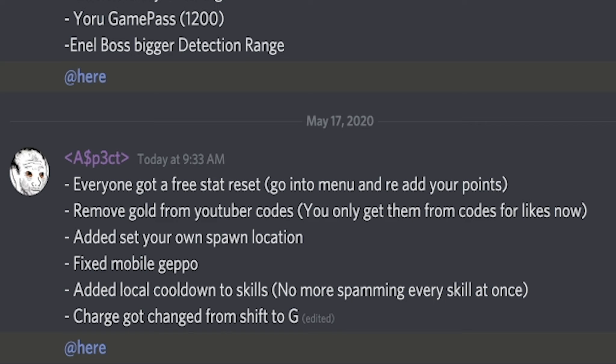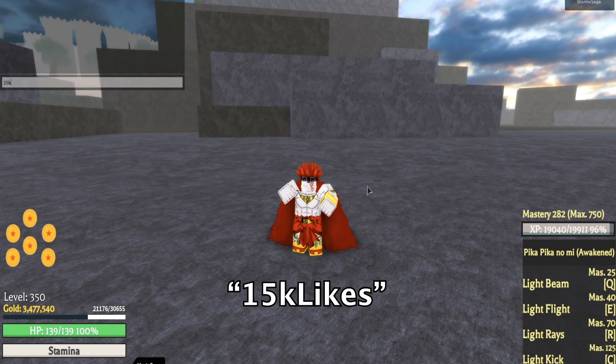They added a set-your-own spawn location feature. When you go to an island, there's going to be an NPC you can interact with to set a spawn on that specific island. They also added a local cooldown to skills. Charge got changed from Shift to G — so from now on, to charge your stamina, you'll need to hold G instead of Shift. Redeem the new code: it's 15K likes — make sure the L is capital.